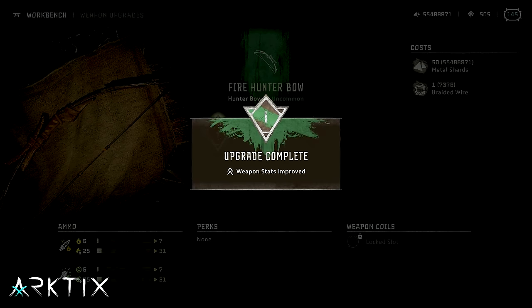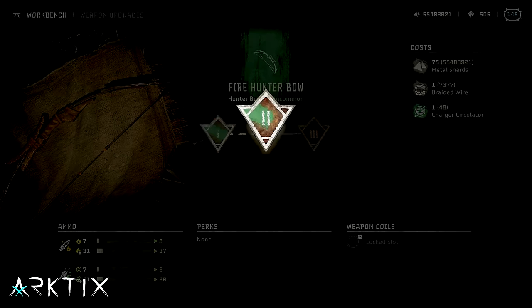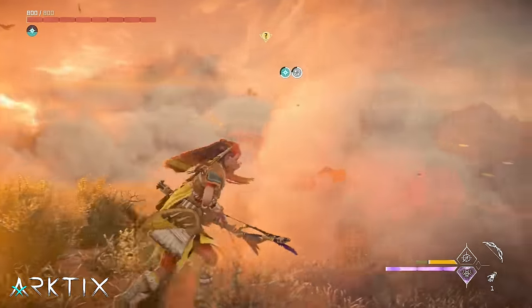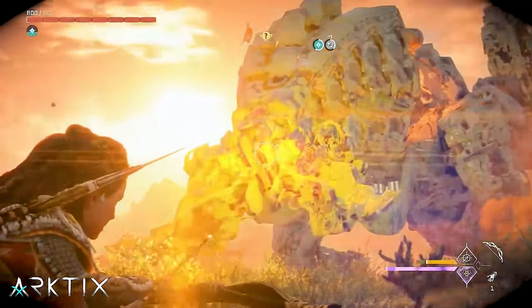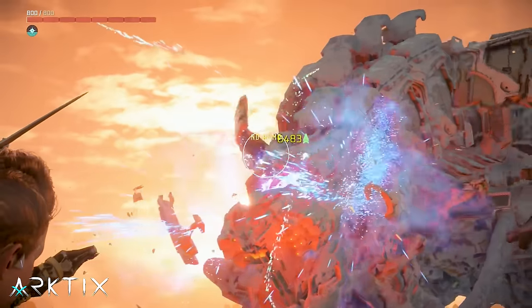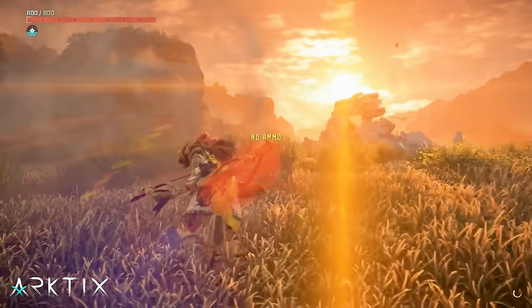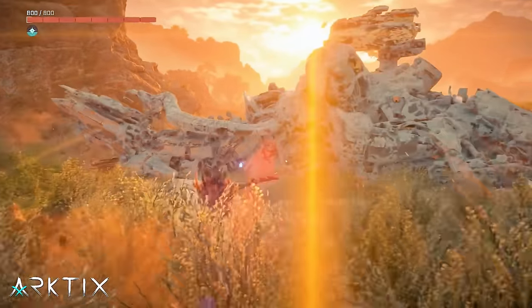The new upgrade system also means your weapons are going to start out weaker, and the same is true for outfits. The gear does eventually get really strong. In fact, I would argue Aloy can be even stronger than she was in Zero Dawn once you have endgame gear. But to get there, you need to progress through a lot of gear and upgrades along the way. Upgrading gear throughout your playthrough is really important.